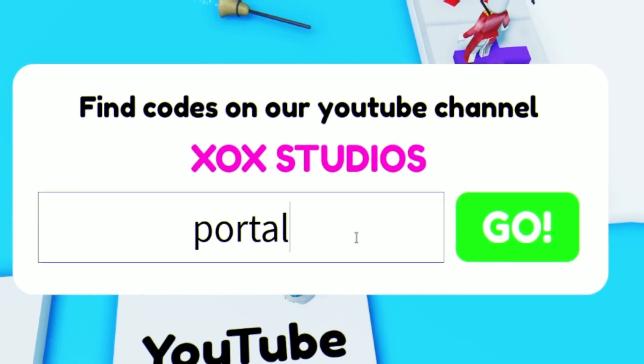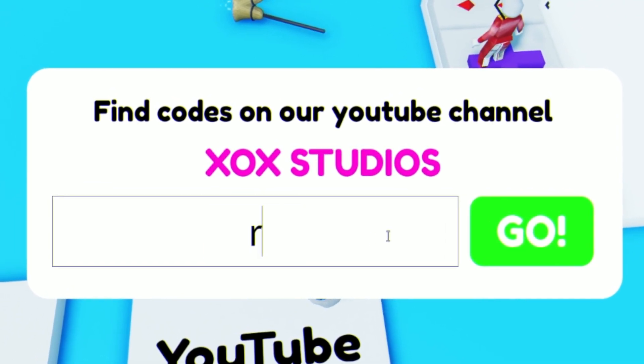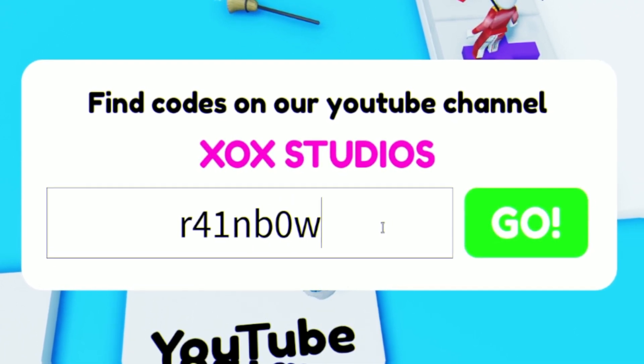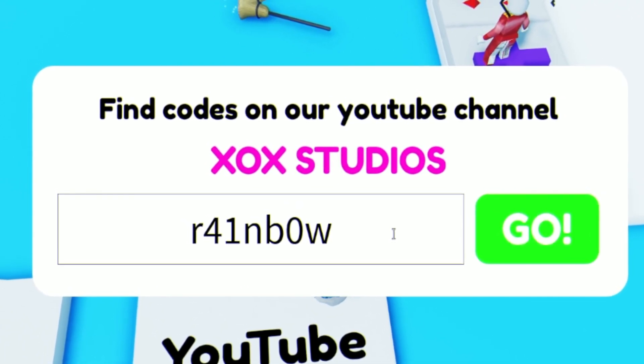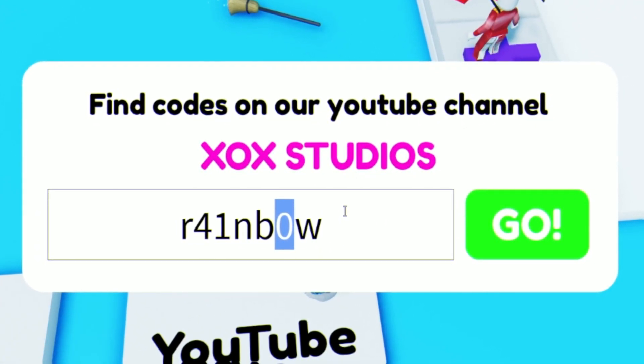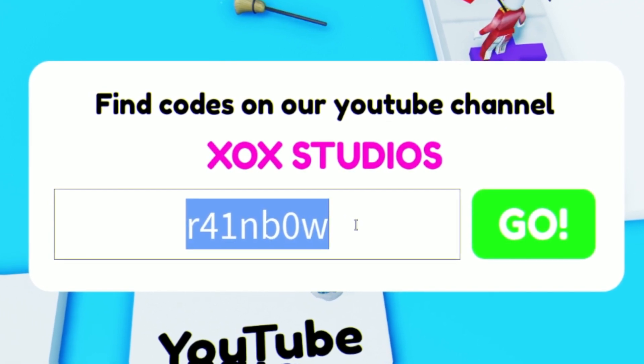Next we have code PORTAL — P-O-R-T-A-L. After that, enter the code RAINB0W — R-A-I-N-B, zero, W. Make sure you put in the numbers or it will not work. Remember, this is a zero not an O.